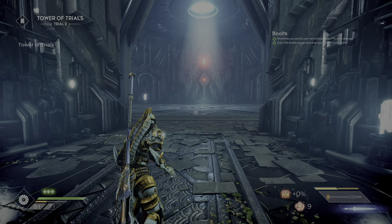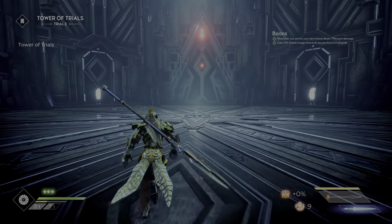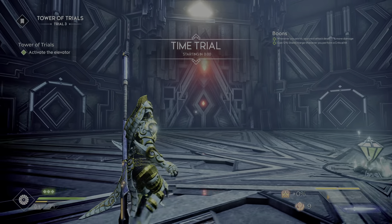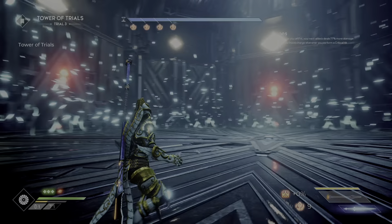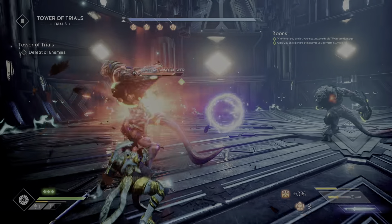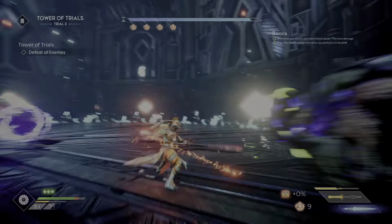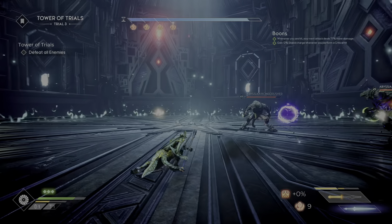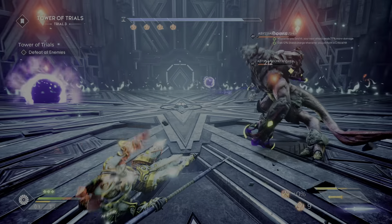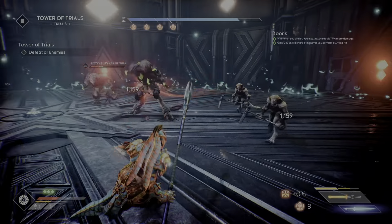Below that you've got your health. The crystal-y looking thing is your health recharge like your med pack, and then I don't know what that is with the hammer next to it. Looks like I've got one charge up now and another charge coming. That's my banner! I can't put one up right now.